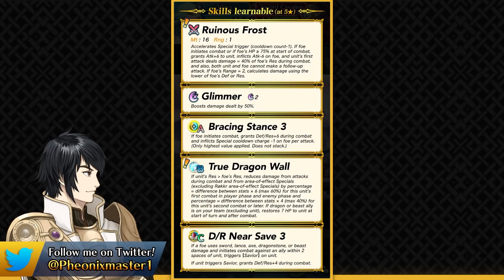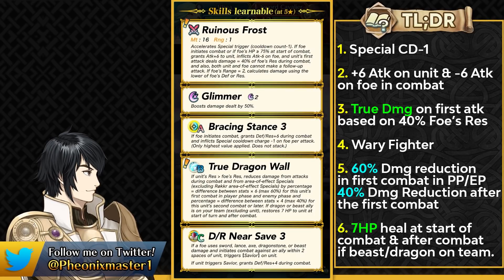She's got True Dragon Wall as her preferred skill — you can tell it's a preferred skill based on its white border rather than the yellow border — and it does make sense similar to how Fallen Edelgard last year had Armored Wall. True Dragon Wall works on the resistance of Rhea and can give her up to 60% damage reduction on the first combat of each phase. For example in the enemy phase when she's gonna be getting attacked, she can get 60% damage reduction and after the first combat she's gonna be getting the 40% damage reduction like the usual Dragon Wall skill.